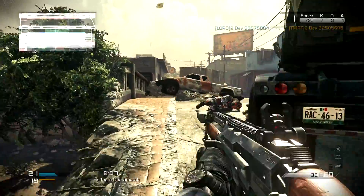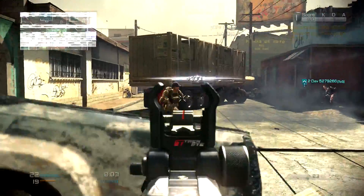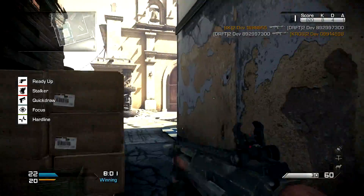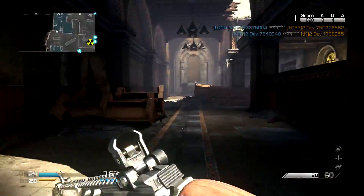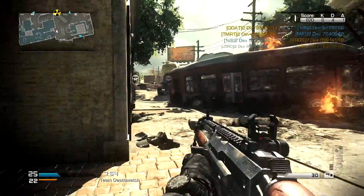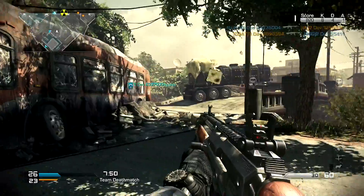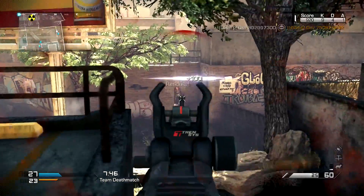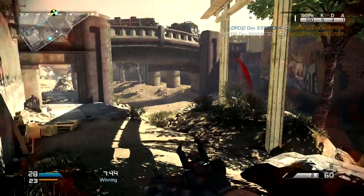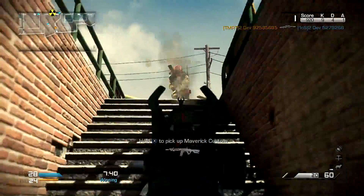So the KEM strike on this map — whether you get it in a care package or you get your 25 kills with Hardline — is you call in a mortar strike from what would be the right side, up on the hill. I actually didn't see it in time because people were giving conflicting directions — some were looking left, some right, and I was spinning around — but it'll come in and hit the bomb in the middle. It'll blow up the truck and sink the bridge and change the flow of the map. I'm going to be the one that gets the KEM strike at around the six-minute mark and calls it in, so you're going to see what it looks like.